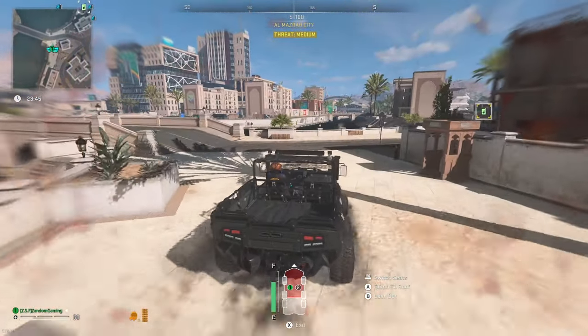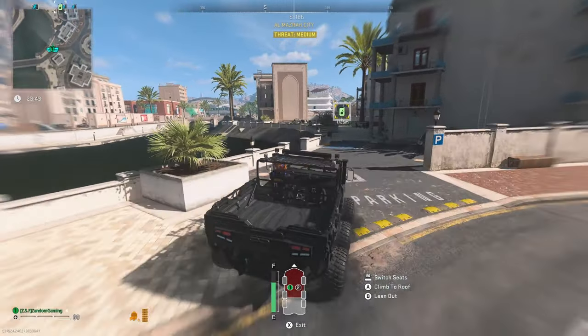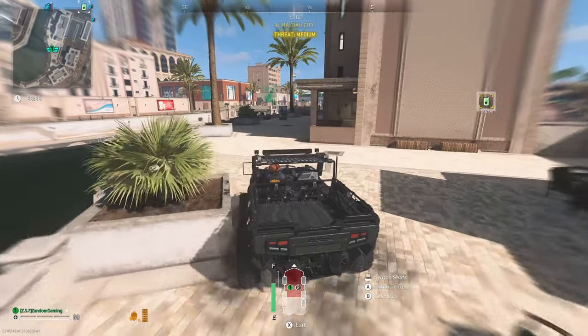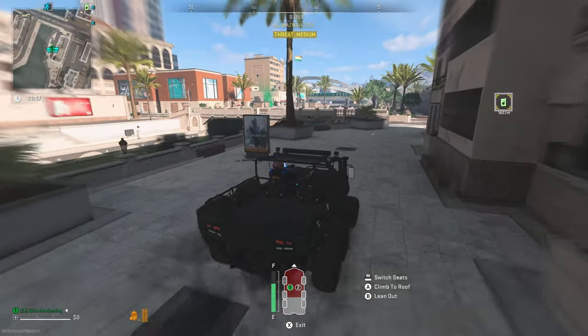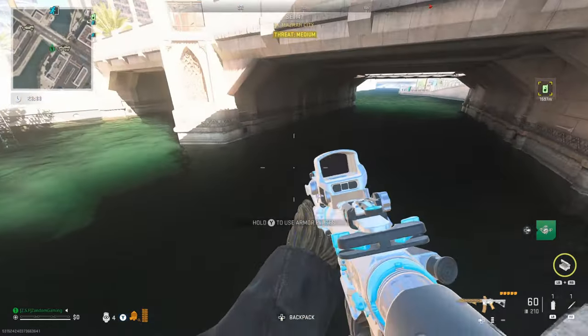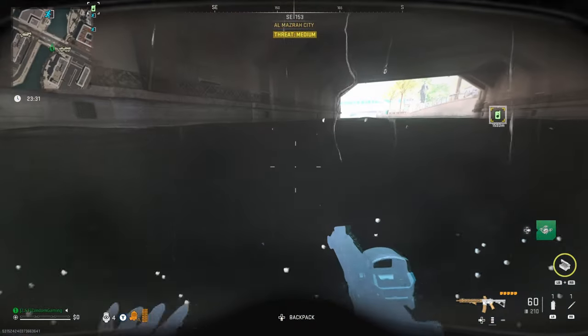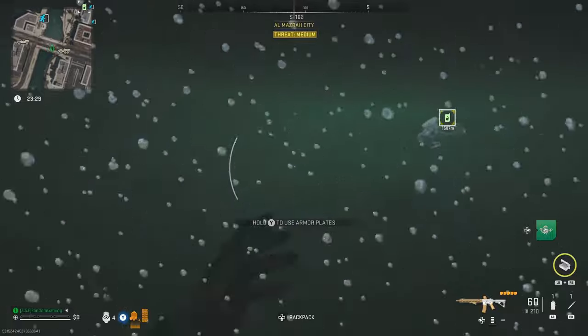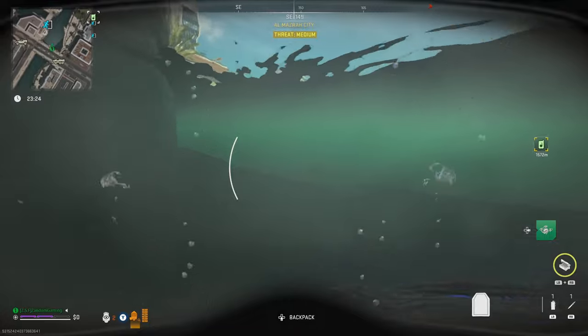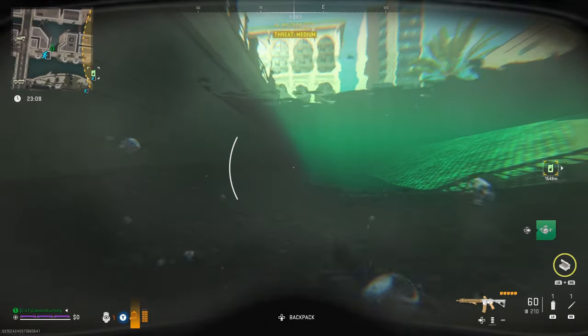I can't believe that worked. So like I said, you need to get out of spawn as quickly as possible. And what we're going to do is abandon this vehicle and go in the water. Right there you see the main reason why you want to get out of spawn very quickly.